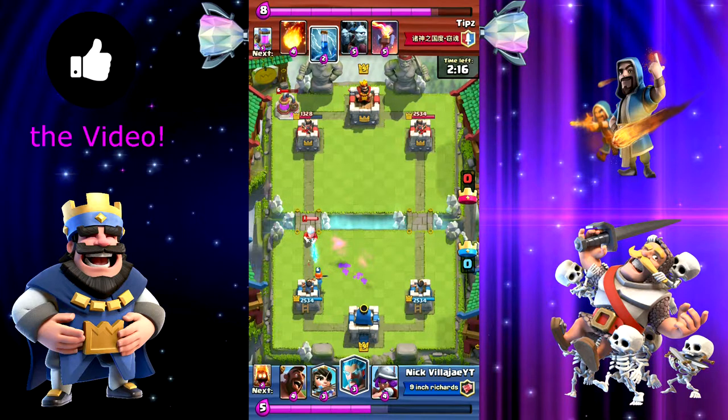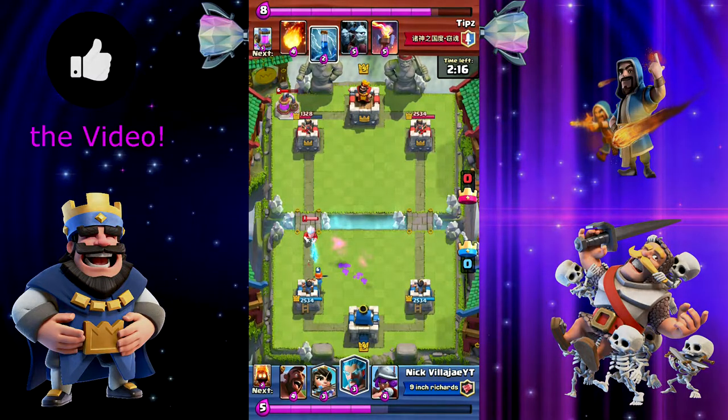If not, my valkyrie would have been hitting the hog right at where it is right now, and the ice wizard would have been shooting my tower as well. So I saved probably about 300 damage on my tower — maybe a hog hit, maybe some ice wizard shots.